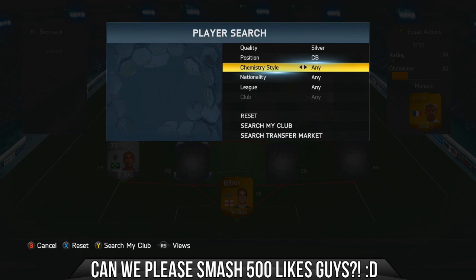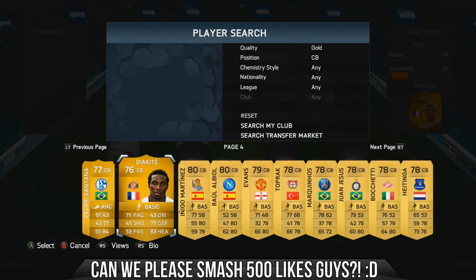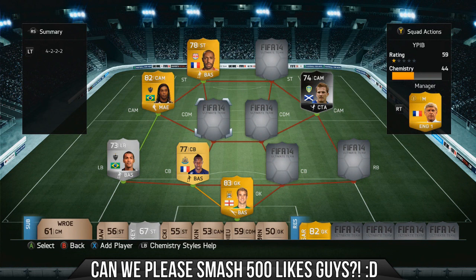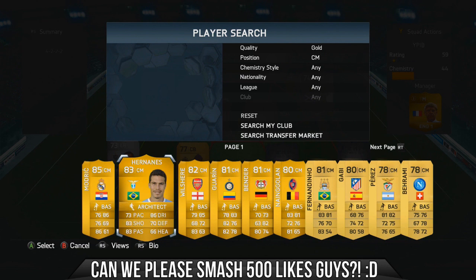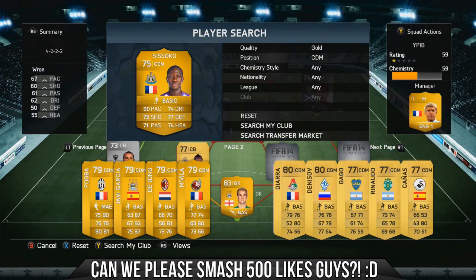Next up in centre-back we have Yangon Biwa — he's a non-rare. It's a nightmare having so many players in my club, it takes ages to find anyone. He has the link with our defensive mid — or actually I think I had him as a centre-mid. There's Sissoko, those two having their strong links, and obviously linking up with Thierry Henry up top.